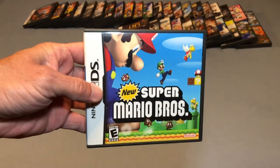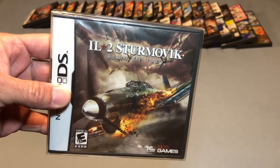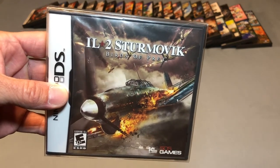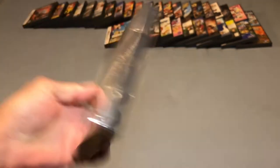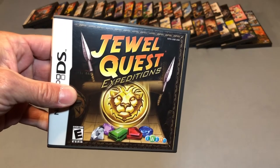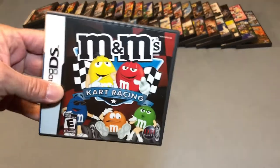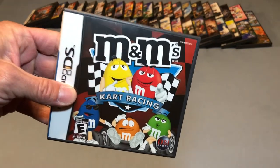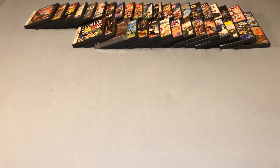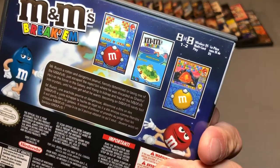New Super Mario Brothers. This is Sturmovik: Birds of Prey — this is a sealed copy. Jewel Quest Expeditions. M&M's Cart Racing. M&M's Break'em — this is a puzzle game much like Tetris.